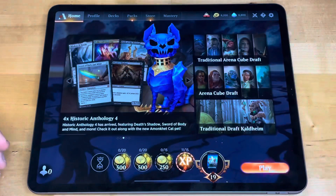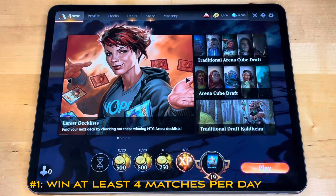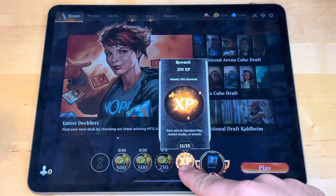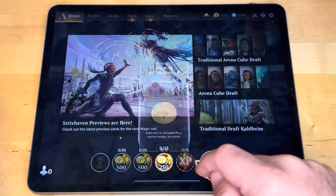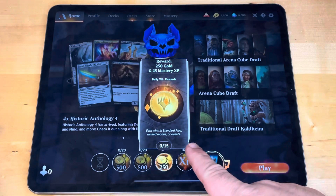Here's the very first way you can get free gold in Magic the Gathering Arena — it's pretty simple. It's just by winning at least four matches per day. Right over here you see these are quests. I've got a weekly quest that gives me 250 XP if I win 15 games in a week, which is relatively easy within a week's span. And then next to it are my daily win rewards — the first win gets me 250 gold just for winning one match of any type.